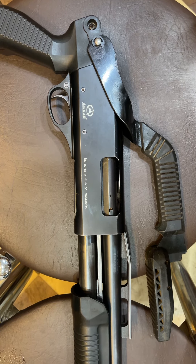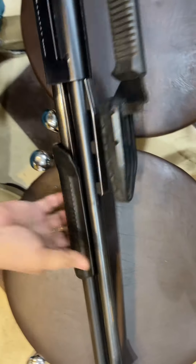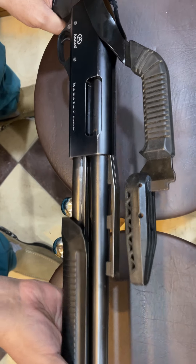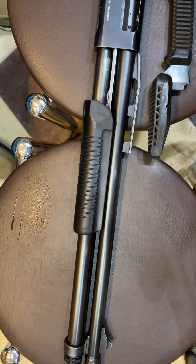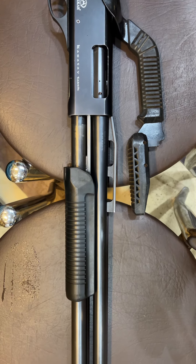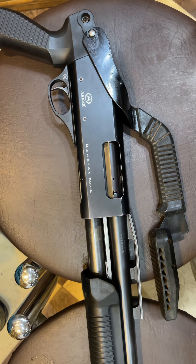The magazine capacity is a tube magazine — 6 plus 1 rounds. The short gun first came around 2000, and we also had one in 2008. Compared to Turkish shotguns, these are more reliable.